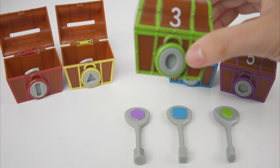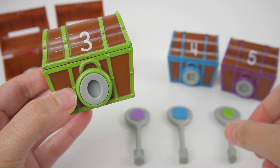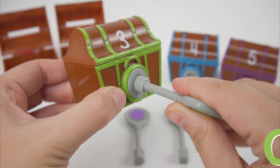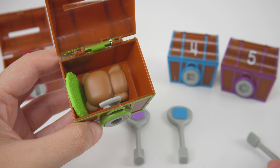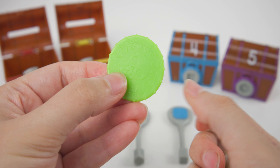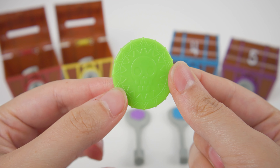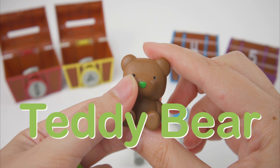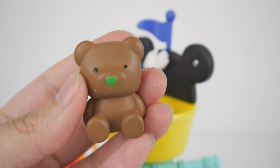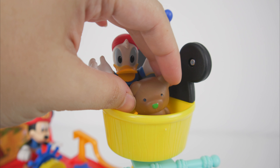Now there are only three treasure chests left, and this one matches with the green color key. Let's find out what's inside this time. This pirate coin is the color green, and here's a teddy bear with a green nose. It'll be a great help to Donald to have an extra pair of eyes and find more treasure.